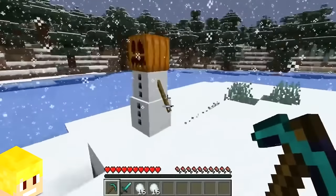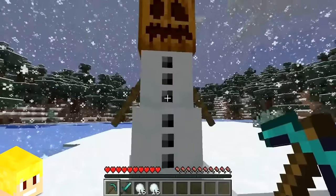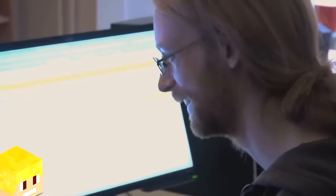Before the snow golem mob was added in version beta 1.9, Notch originally planned to call it a snowman. We know this as in the story of Mojang documentary, Notch mentioned that he wanted to add snowmen that threw snowballs.